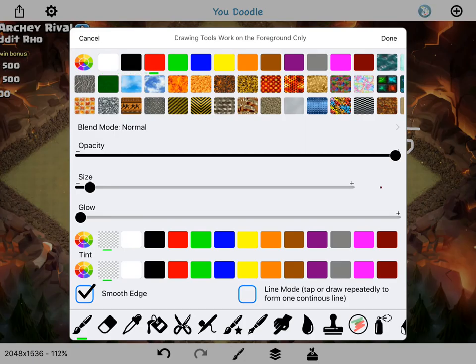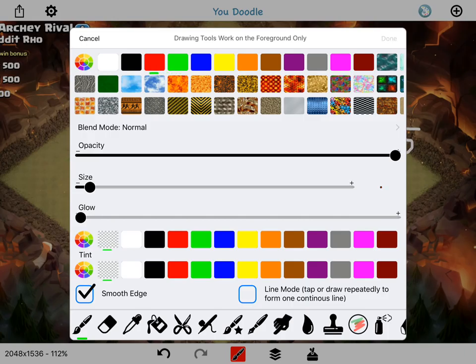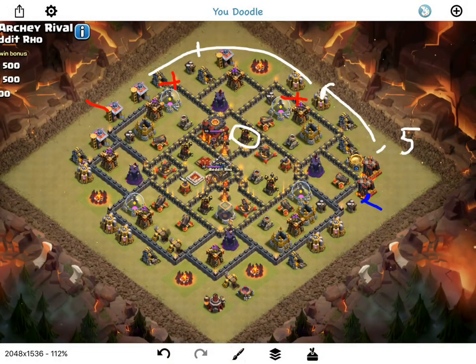Once the queen gets to about this area, I'm going to drop a few wall breakers, bust in here, then drop a jump spell right here. I might just wall break the queen in right here, probably drop a wizard to keep her from continuing, and then have the queen basically enter in right here. That's going to conclude her queen walk, since this is testing for a town hall 10 lalo attack.